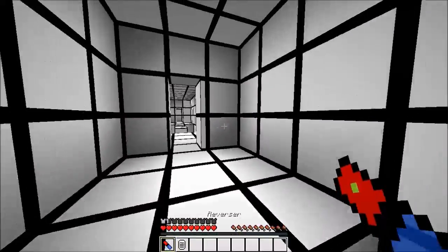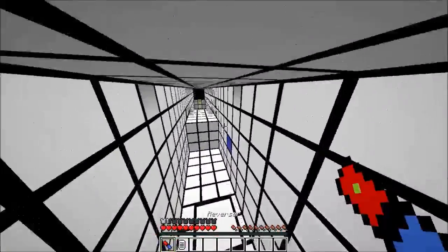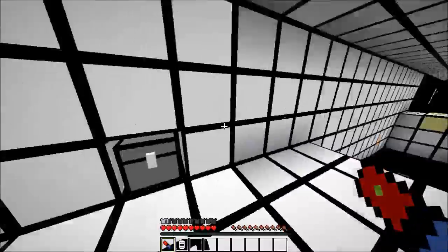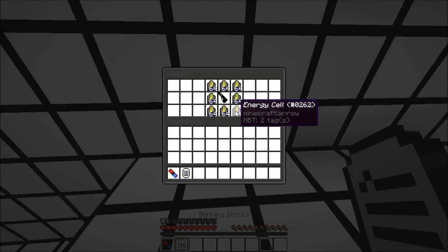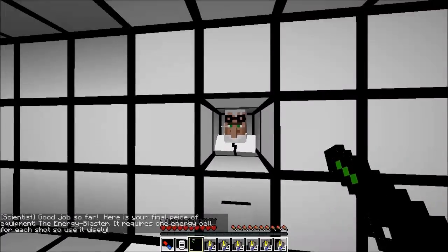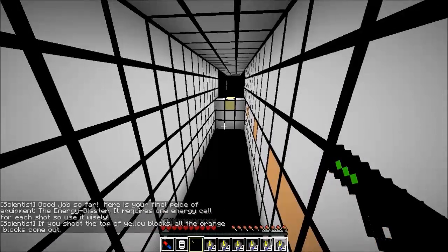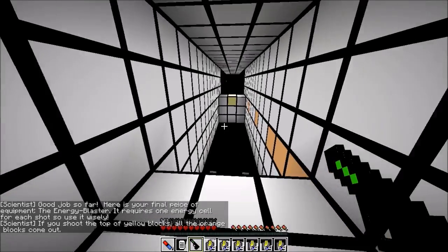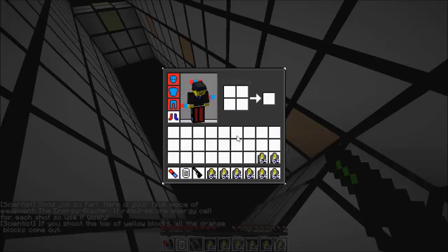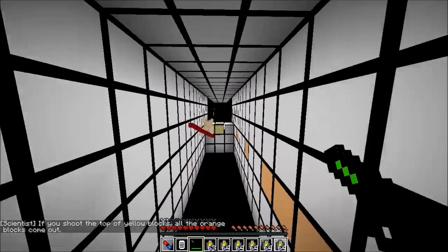Oh wow, I should have grabbed another reverser. Oh I did it — that took forever. I'll just take all the energy cells; I didn't even enchant this, that's kind of sad. Here's your final piece of equipment: the energy blaster. It requires one energy cell for each shot, so use it wisely — use eight stacks of energy cells wisely. Shoot the top of yellow blocks.